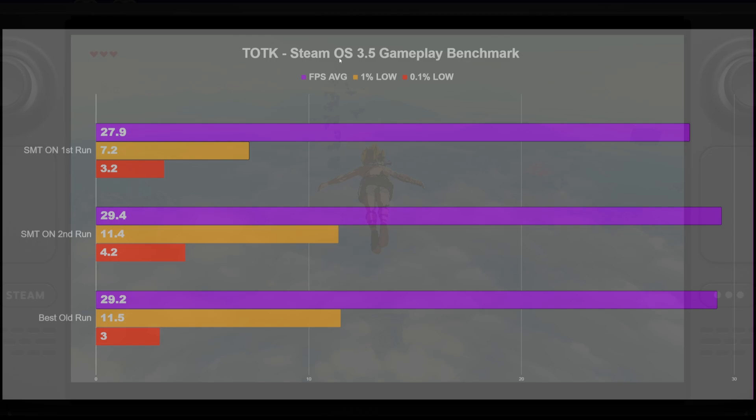Getting into it — you can see I've updated to SteamOS 3.5, and this was my gameplay benchmark. If you remember from yesterday, it was just after the initial intro dive, walking along the path, looping around that little green zone enemy and coming back up to the stairs. My best old run was 29.2 FPS average and 11.5 1% low. Now with SMT on in SteamOS 3.5, my first run got 27.9 and 7.2 — so it didn't look great. A second run with SMT on brought us in line with the old numbers, if not a little better in the 0.1% lows — but again, within margin of error. So no real differences to be gained here.